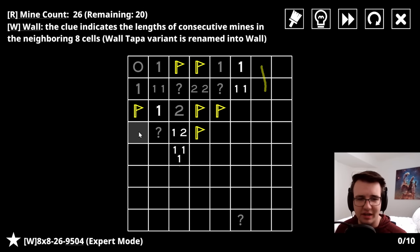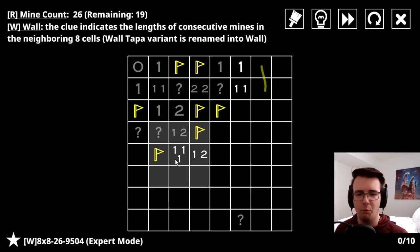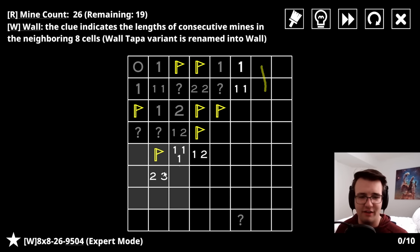I have a one that is complete and a bunch of question marks. I have two-in-a-row which must be capped off, and then the one is unaccounted for which is right here. The ones adjacent to these are only one-in-a-row, so I have to block off that flag.